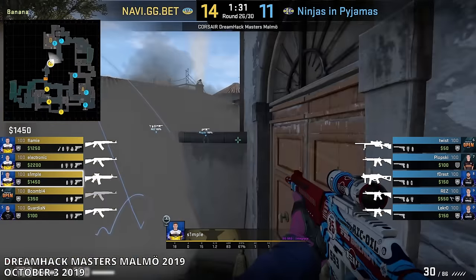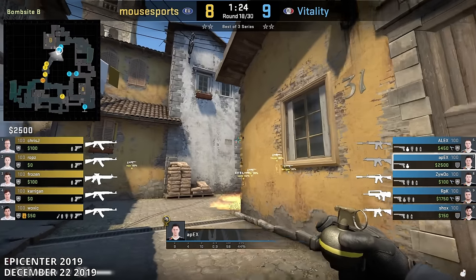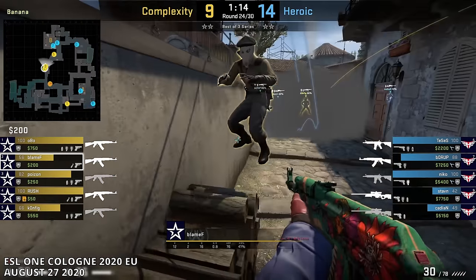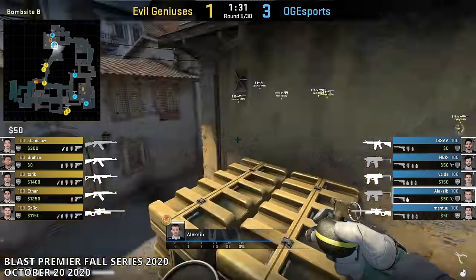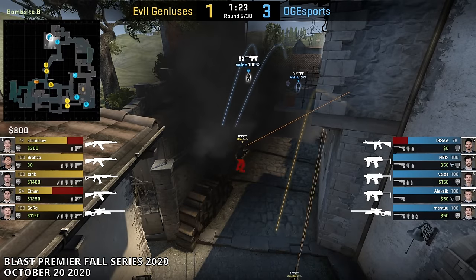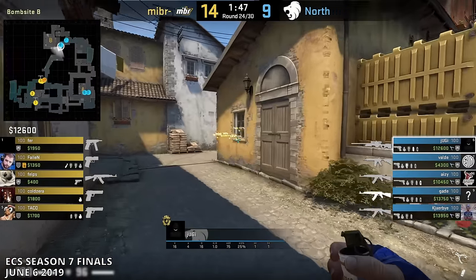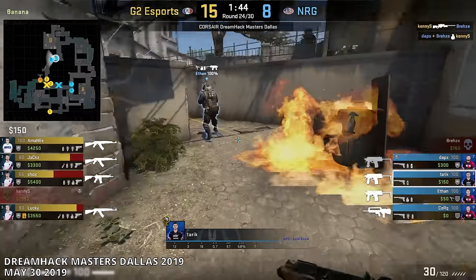A separate meta developed around the retake nades. As they became more common, T's came up with ways to counter them. T's initially thought to boost behind the half wall, since the smoke didn't cover the entire entrance. When CTs recognized this was becoming a common counter, they began throwing HEs behind the half wall to prevent the boost. The T's adjusted — rather than boost directly behind the half wall, they decided to use the logs further back instead. CTs then figured out a way to HE stack the boost on logs. It became a guessing game of which counters each team would use.